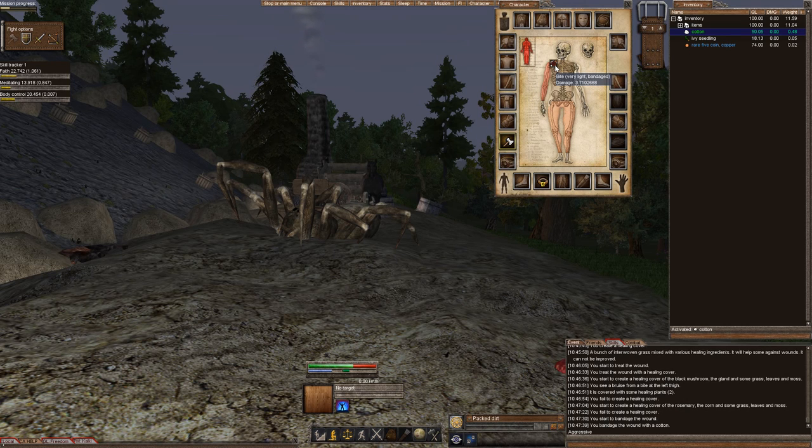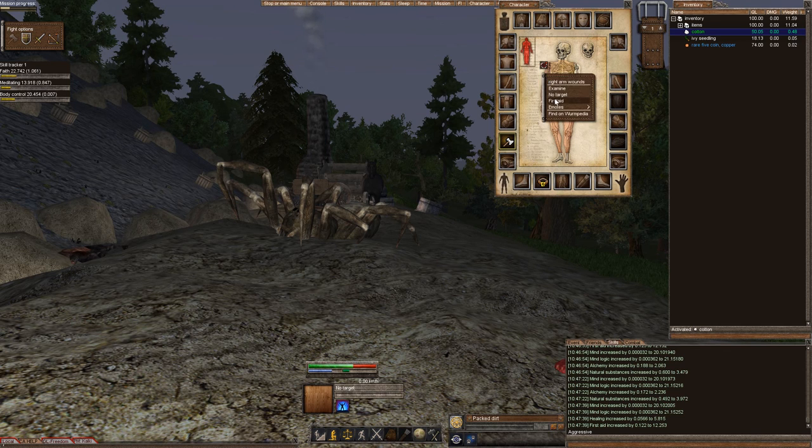When you use cotton to bandage a wound, it decreases the damage. This wound is at nine right now — I'll treat it and it's going to go from light to probably very light. It went from nine to 3.7 — very light. Every 10 minutes you have a healing tick, so in 10 minutes that will be completely gone. My first aid is now 12. This medium wound at 22 is what I should have used my healing cover on.